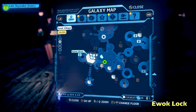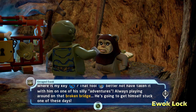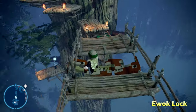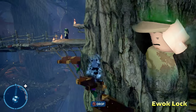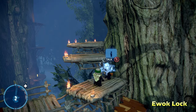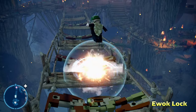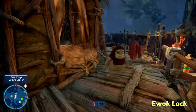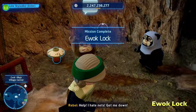Moving right along, we're now going to do Ewok Lock here on the left side of the map. Walk in and talk to this Ewok, then go across the rickety bridge — make sure you don't fall off. There's going to be a character at the bottom that you can use your Jedi Mind Tricks on, so make sure you're playing as a Jedi. Lead the Ewok all the way up to the top, then mind trick him again to get him to walk across the rickety bridge to the other side. Meet him over there, talk to him, and he'll give you the key. Go back to the original spot you talked to the Ewok at, and that will give you the Kyber Brick for Ewok Lock.